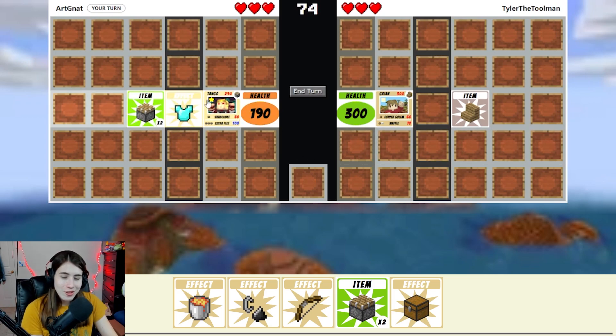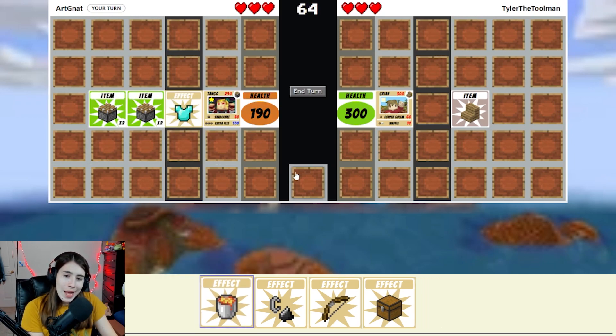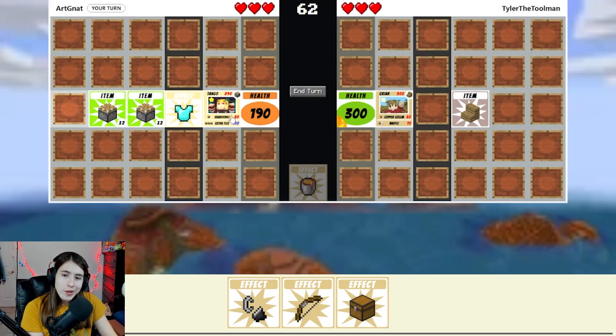It's just a good strat to try and get rid of all the hermits as soon as possible. It's my turn now. I will do that and then I will burn you. I'll burn your green — time for you to take damage.